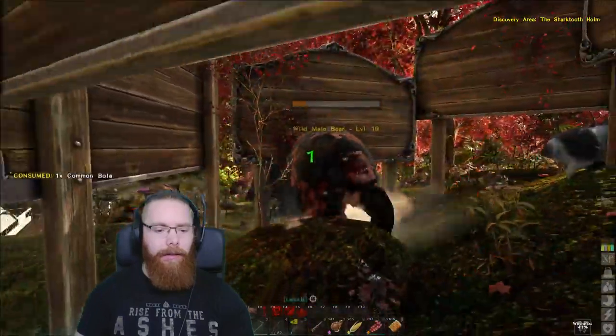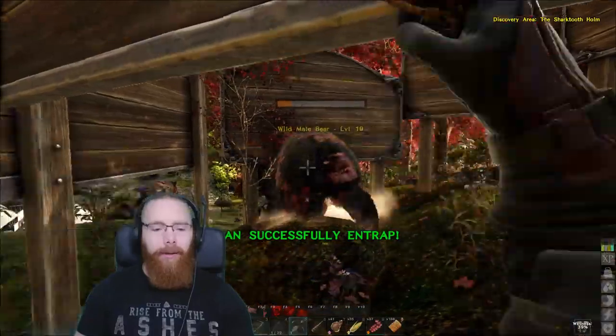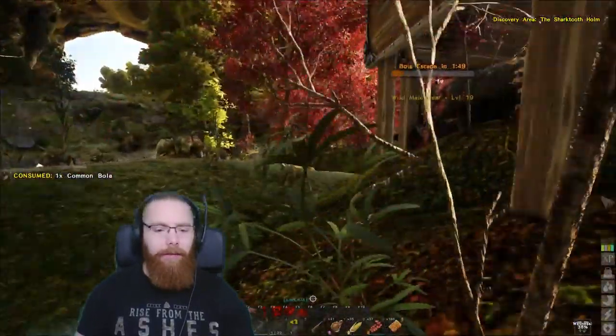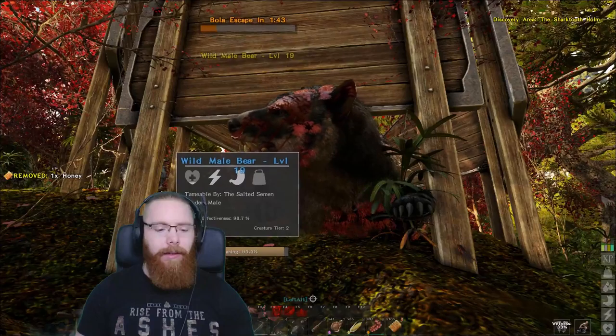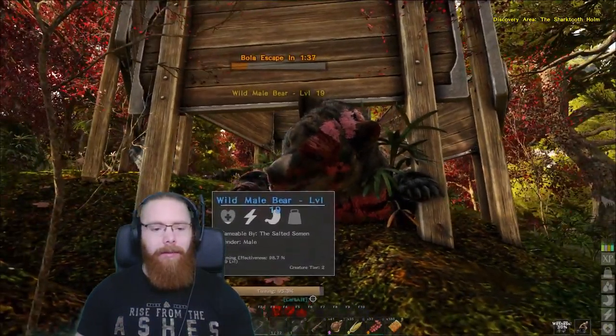We're on the last round now. The bola bugged out - that's why you always need to bring more than you think you need. Let's get crouched down and just edge towards him, get this feed on. It should be maybe two more feeds and he'll be tamed out.